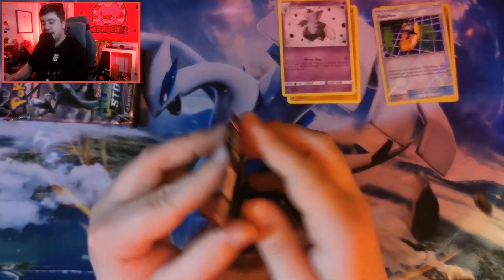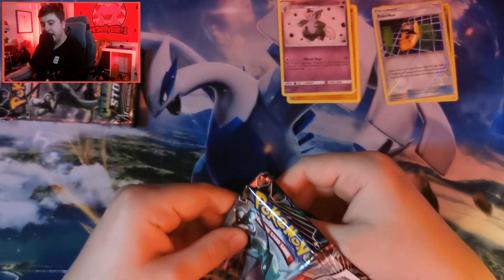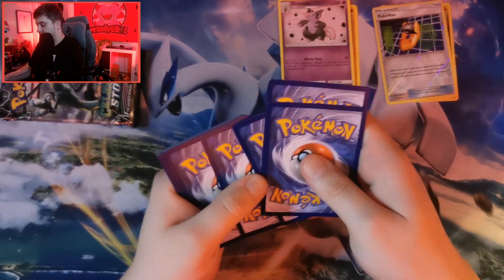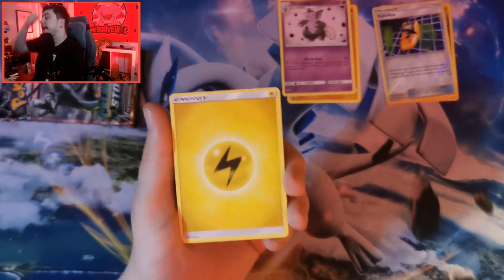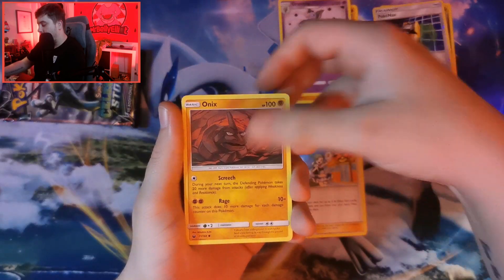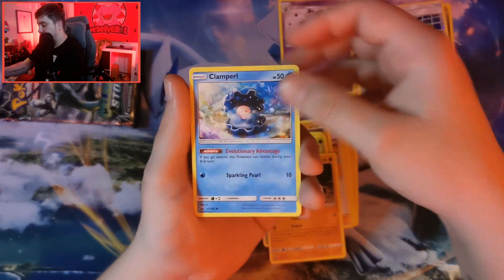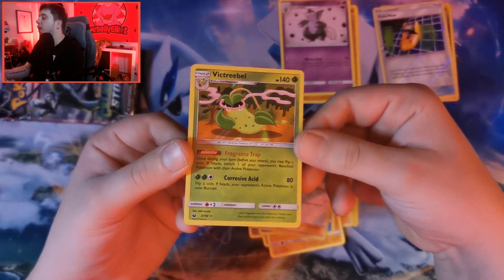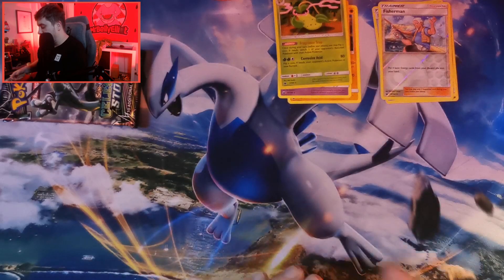We're not having much luck with this Celestial Storm at all. Normally we get at least one decent pull but we're not seeming to get anything here. Metal energy - thunder. Minun, Combustken, Lileep, Onix, Bagon, Bellsprout, Banpi, Clampearl, Fisherman non-holographic into a Victory Bell hollow - absolutely stunning, I do love Victory Bell, it is such a cool card.